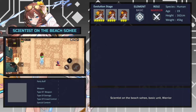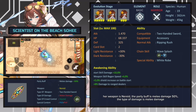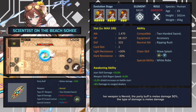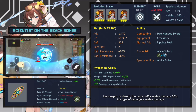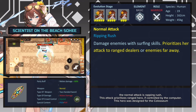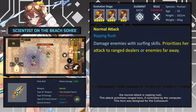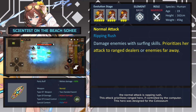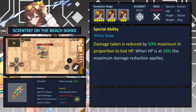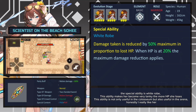Scientist on the Beach Sahi is a basic unit warrior. Her weapon is a naginata. The party buff is melee damage 50. The type of damage is melee damage. Her normal attack is Wrapping Rush — this attack prioritizes ranged heroes if controlled by the computer. This hero was designed for the coliseum.